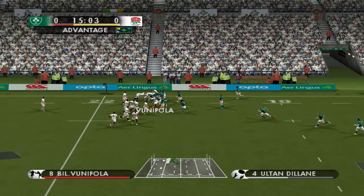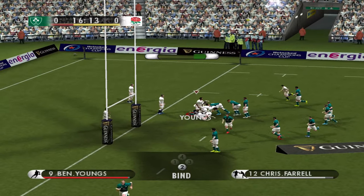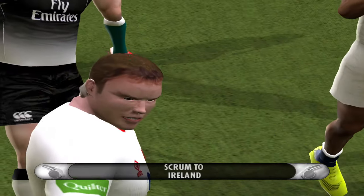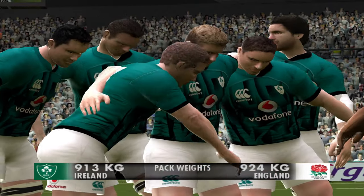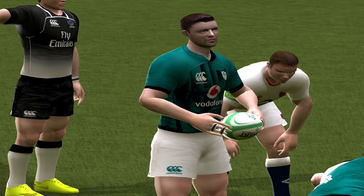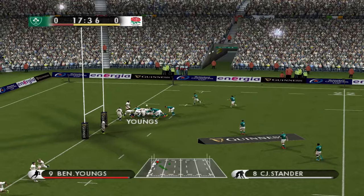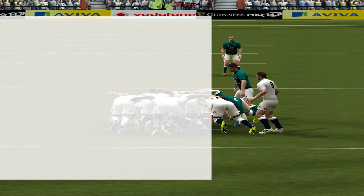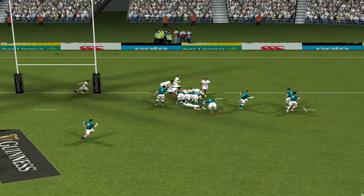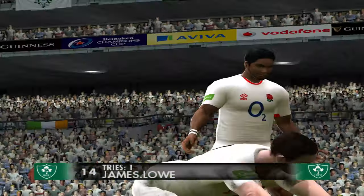Disappointing start, losing that initial possession. They've got the advantage — I think we were offside. Making plenty of ground here. Terrible pass from Youngs. Unbelievable — what a sloppy start this has been so far. England winning in the pack weights, but I pressed the wrong button there and they've scored. Terrible, terrible start from us. So sloppy, all starting from that line-out that we lost.